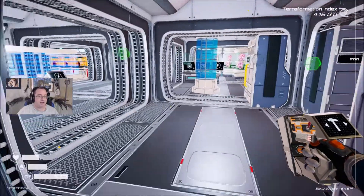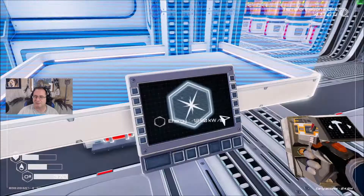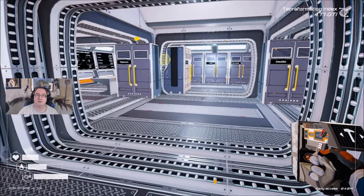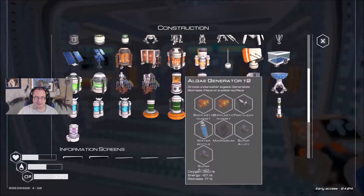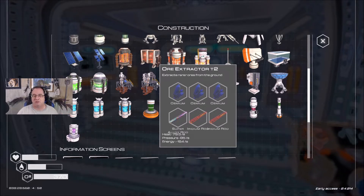Now that we have a bunch more stuff we can get back to doing these, because we are going to need several ore extractors. Let's see how many I have made right now — I only have five. I need at least two: one for our osmium location and one for our uranium location.